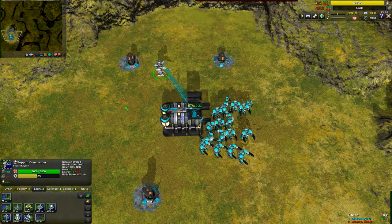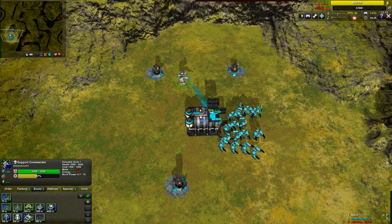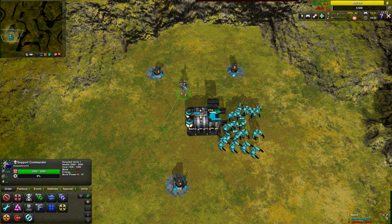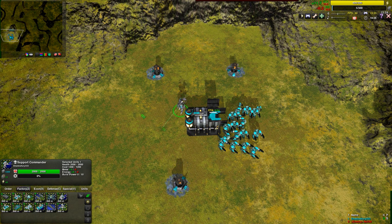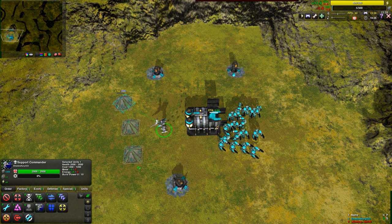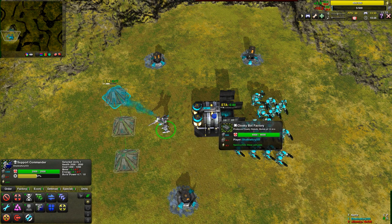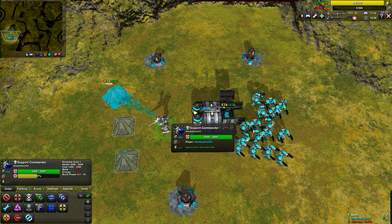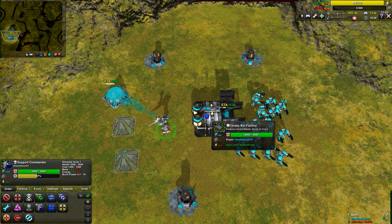Commanders get 4 metal and 8 energy at the start of the game, and can be upgraded to increase this amount for energy. There is a priority system when constructing. If I build a bunch of constructors, there's only enough metal for the commander and the factory to operate at half capacity — there's 10 metal income and each has 10 build power, but the metal is split between them. The energy is not a bottleneck in this case, though it could be.